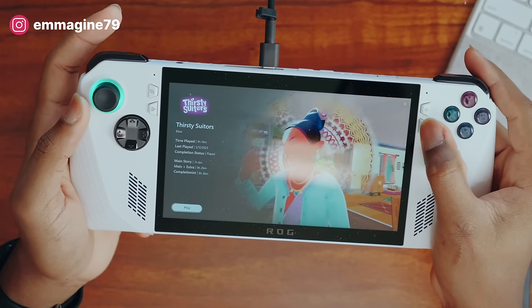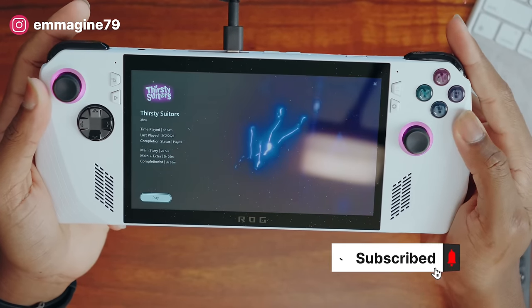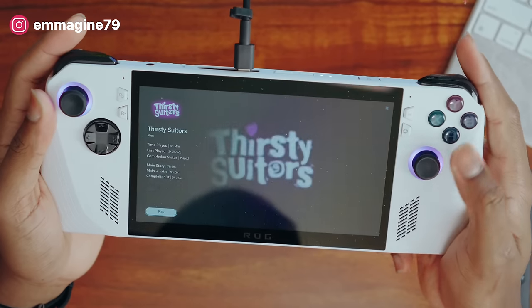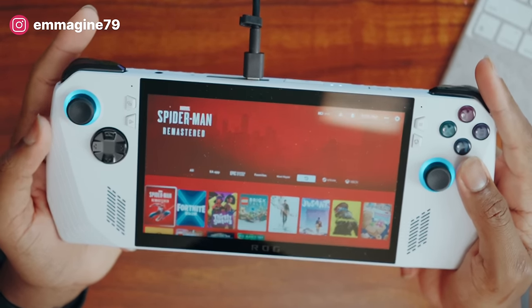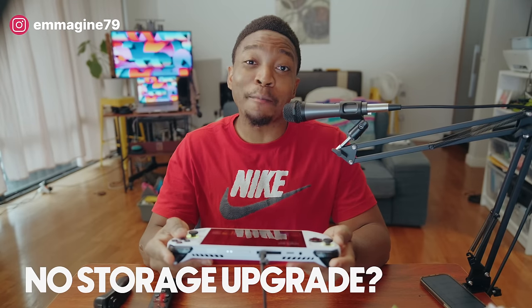This is also why, instead of launching Armory Crate by default when the Ally boots up, I've disabled that. I've selected Playnite to auto-launch at boot, so I'm immediately thrown into my favorite games and can start playing right away without interacting with Armory Crate at all. If I press the button it will launch Armory Crate, but I don't need to.